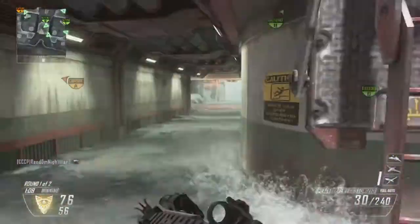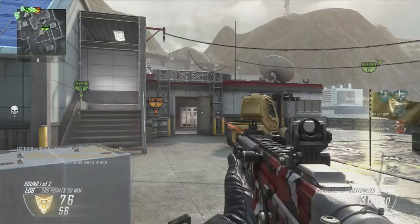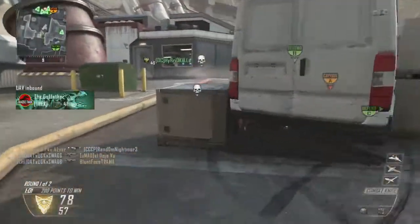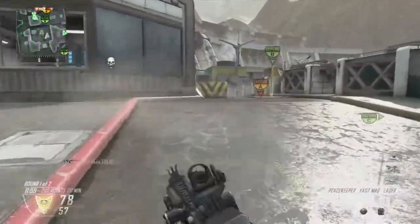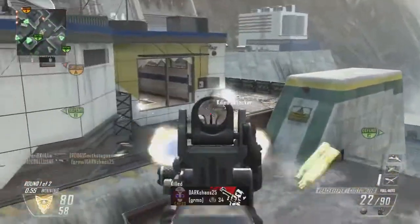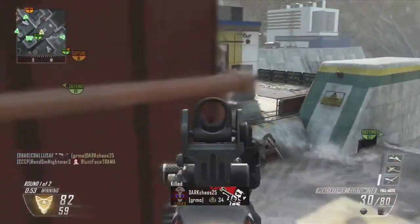Really quickly before I forget, I just wanted to mention that I tried the Lightning Strike several times today and had no problems with it. So I'm pretty sure they fixed the Lightning Strike glitch where when you pulled up the iPad the map didn't show. I'm not 100% sure, but I'm pretty sure it's gone.